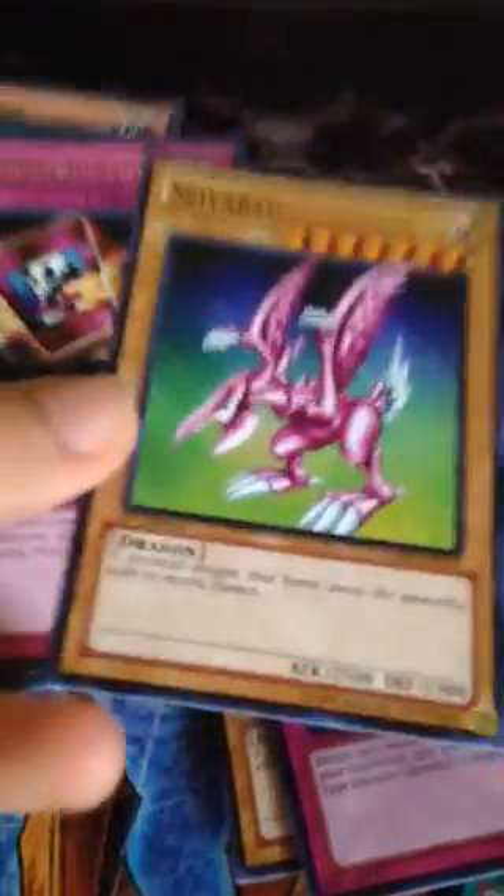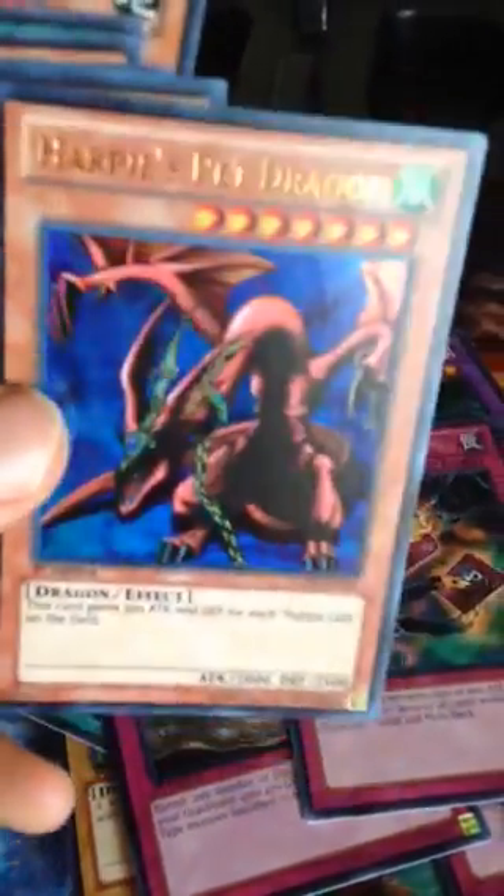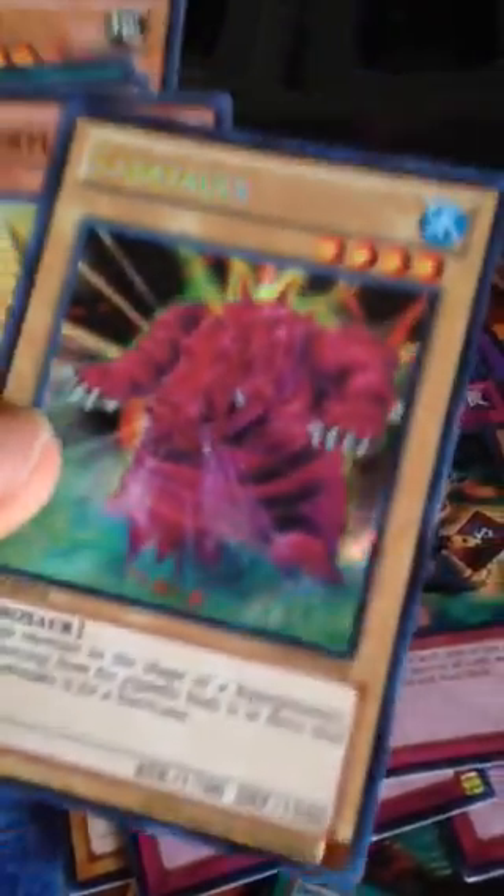Survival Instinct, Chain Destruction, Harpy's Pet Dragon - nice, Ultra Rare! Cubazool - Secret Rare maybe. Pyramid Turtle, Zombie Master, Fossil Dig, and Machine King. So yeah, that's all the packs.